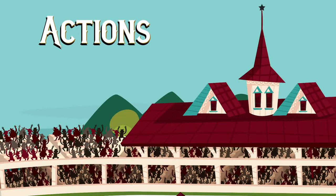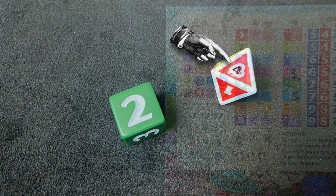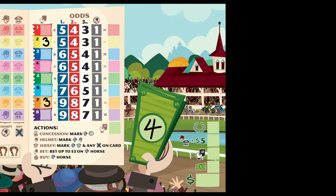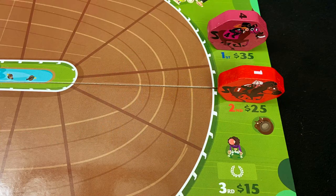The action you're performing is always in relation to the horse number that was rolled. So if horse number 4, Early Bird Special, was rolled and you choose to take the Buy Horse action, you're buying Early Bird Special. Decrement your cash by the cost of the horse and take the card. Each horse you buy gives you a special ability, and if a horse you own ends up in the winner's circle, you get a cash bonus at the end of the race. You're not allowed to buy a horse that's already finished the race, and you can't buy a horse someone else owns.